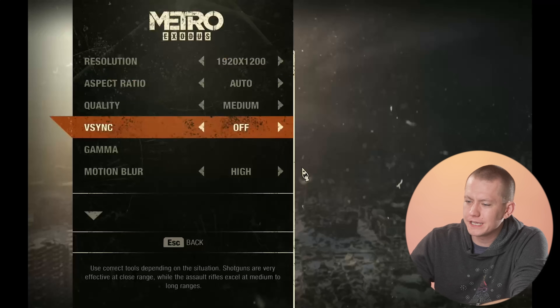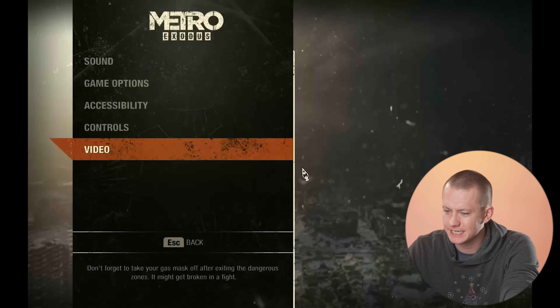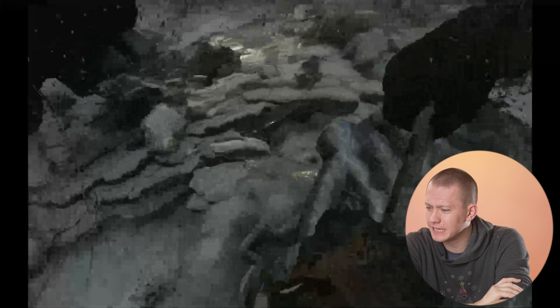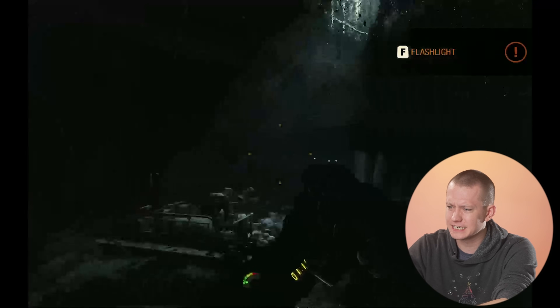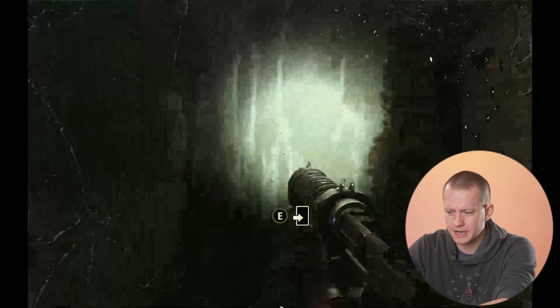Now we've got Metro Exodus up — 1200p, medium quality settings. There's no way for me to track the FPS here, so we'll just see whether it's playable. Honestly this looks pretty good with a stable frame rate. It doesn't look like exactly 60, but it also doesn't look like 30 — we might be hovering in that 40 to 50 region again. The quality is looking pretty good on this display; I don't feel like I'm dipping under 30 at any point.